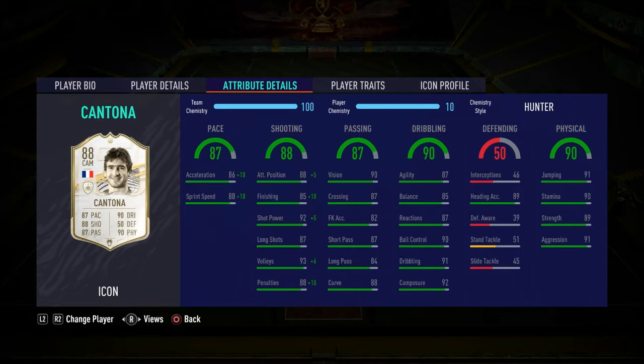As you can see, a lot of dark green stats. You can pause the video to see his full in-games. Starting with pace — obviously very important in this game. Acceleration 86, sprint speed 88. For a CAM I think that's very decent; for a striker, not so much. Shooting: positioning 88, finishing 85, shot power 92 — all well-rounded and fairly decent.